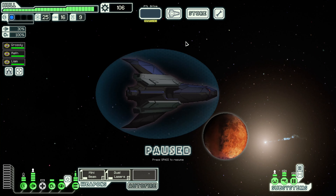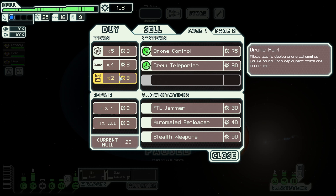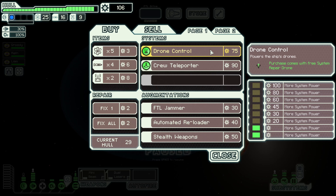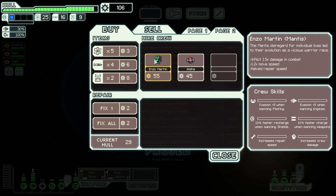We detect a hub of activity nearby — a large corporation has set up a trade depot with well-armed ships patrolling. A relatively safe place to get repairs. What have we got? An FTL jammer, a weapons reloader, stealth weapons. We already kind of have the stealth weapons augmentation as a special quality of our ship, so that's not really important. The automated reloader is nice. Drone control could be nice. The repair drone I'm not as thrilled about. What's on page two? New crew members.